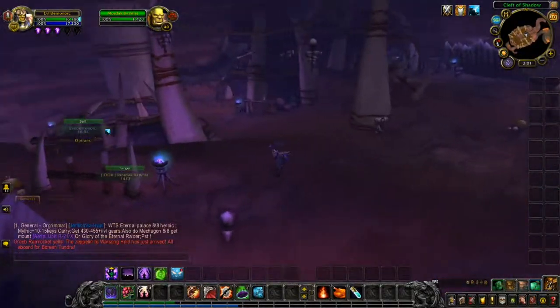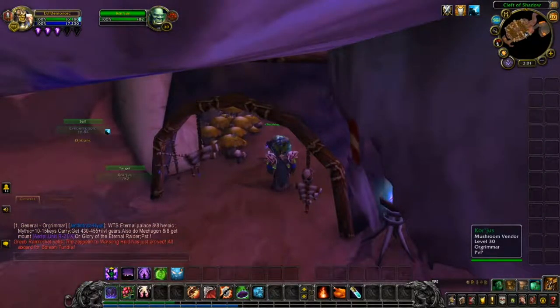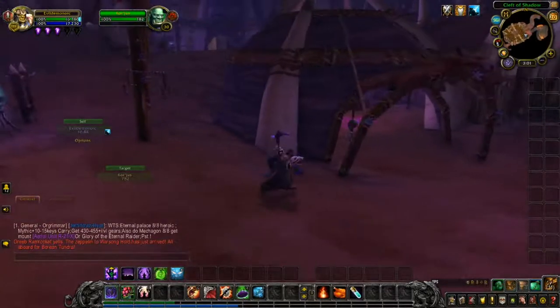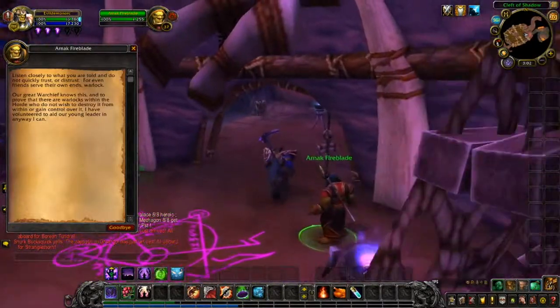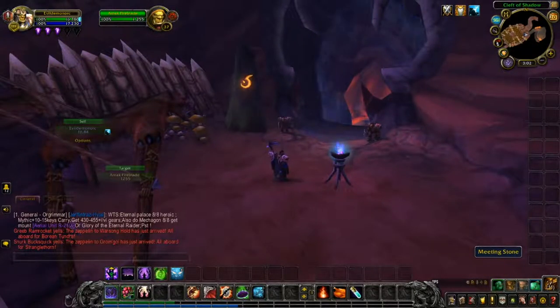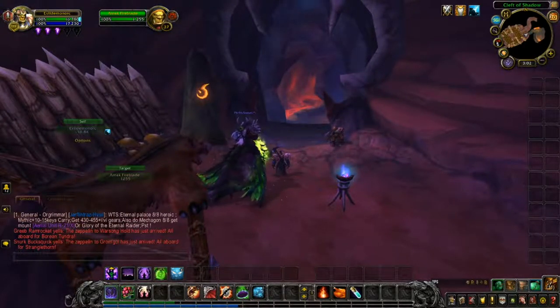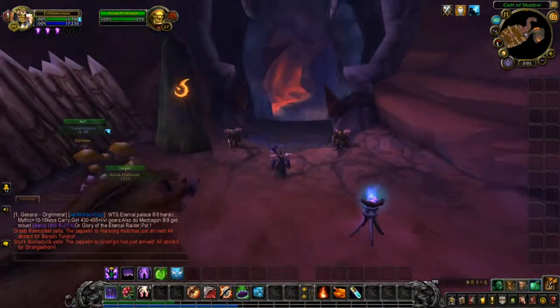Down here is the mushroom vendor if you want to buy mushrooms. This building has nothing except an orc who I think has a quest for low-level players. This is Ragefire Chasm — all the classic dungeons have been revamped. Ragefire Chasm is different now. I'll make a future video if you want to see how the dungeons used to be in Classic versus Retail.